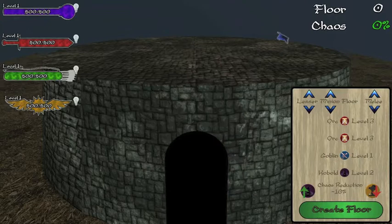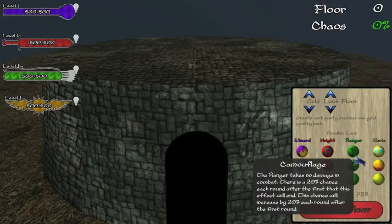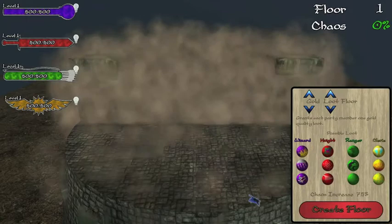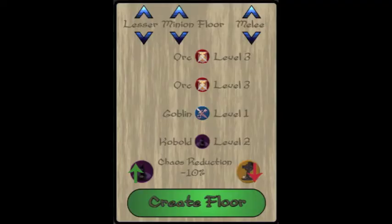When players first open the game, they will be greeted with the option to choose either a 20 or 40 floor mode, along with a choice to play through the tutorial. As the game begins, players will be able to see the four randomly selected adventurers entering the tower as they begin their ascent to vanquish the evil from the spire. Adventurers are able to ascend the spire as the player chooses the floors to be placed using the floor info card.